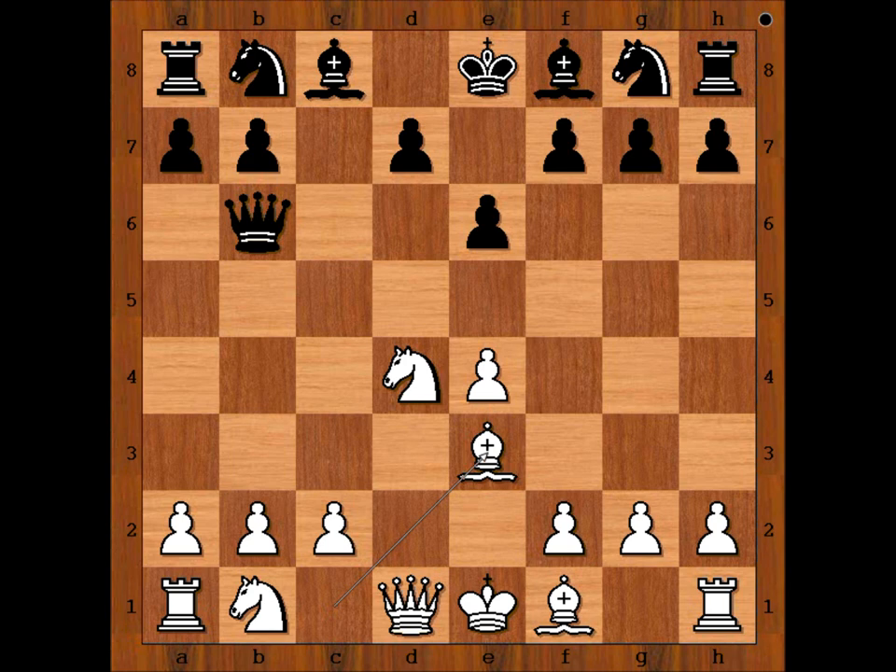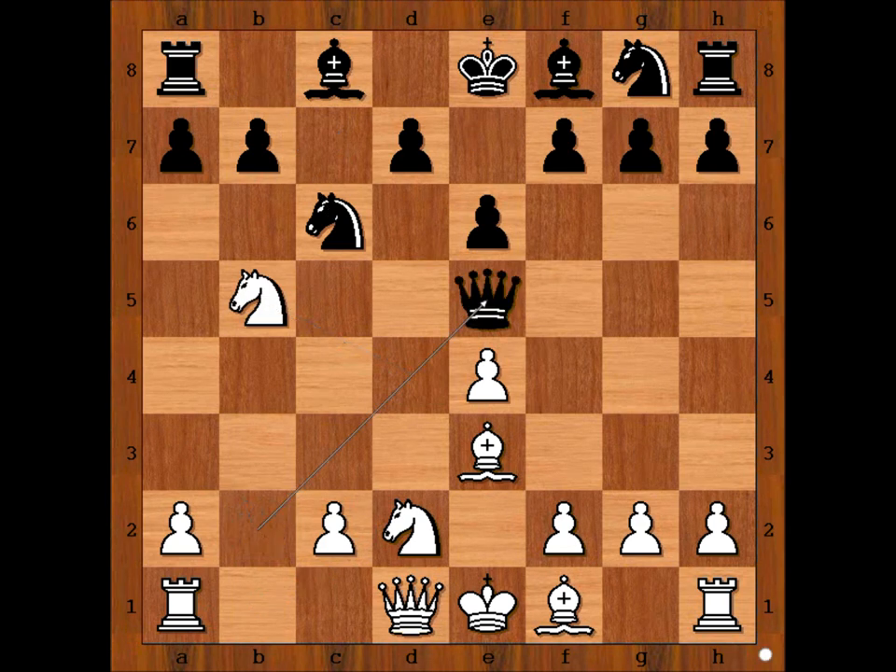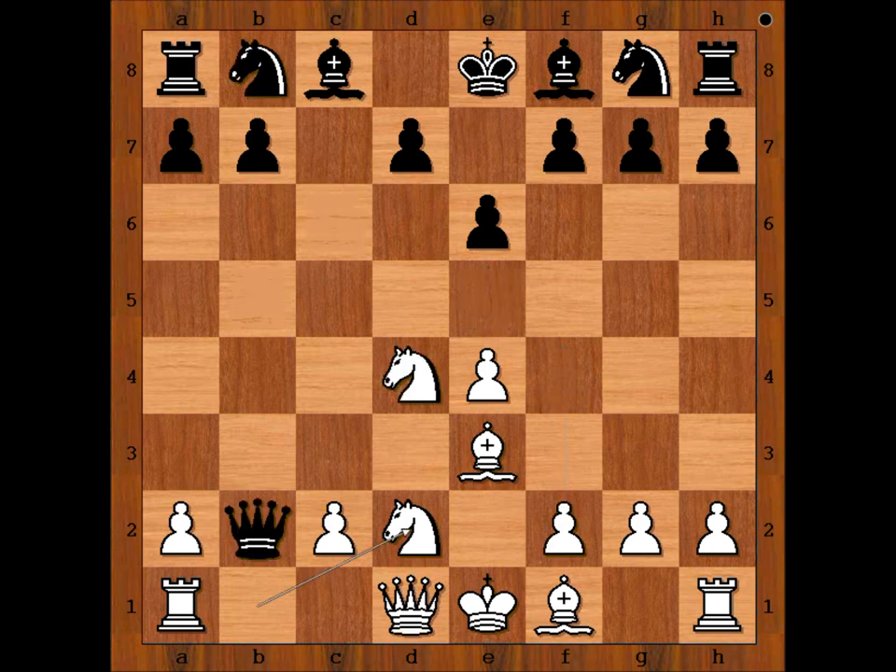Zhang Chongsheng accepted the challenge. Knight to D2, A6. If Knight to C6, then Knight to B5, threatening check, winning the rook after Queen to E5, F4. That is why Zhang Chongsheng played A6.